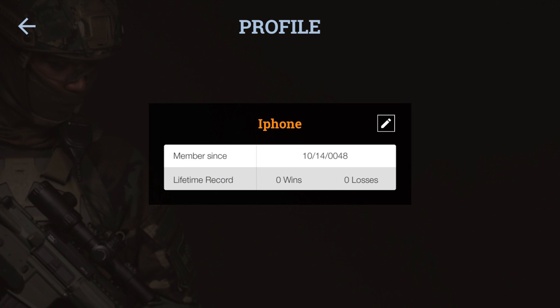When you click on your profile name, that will bring you to your basic profile. This screen will be changed in later updates to the app. It will not only show how long you've been a member, your lifetime record, statistics such as point death ratio, and any other special accolades and operations you've participated in. This will be very similar to a video game profile.